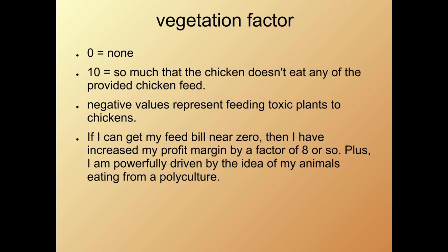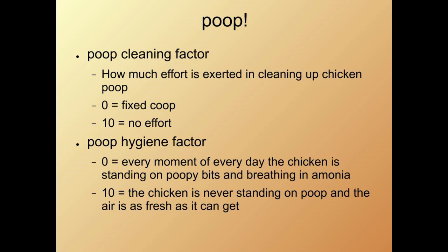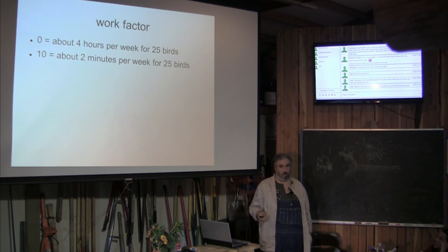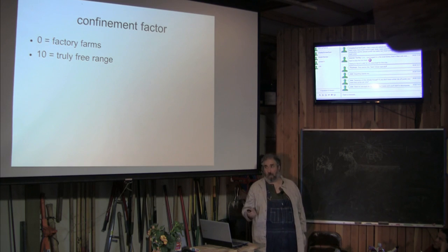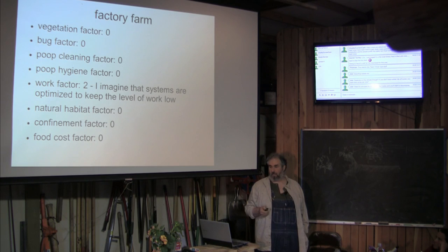Bugs — they need bugs. Poop — there are two poop factors. One is how much time does a chicken spend standing around in its own shit, or being forced to eat stuff that's covered in its own shit. The other one is how much chicken shit do I have to deal with, and how much work do I have to put into caring for these chickens? Then natural habitat, which is related to vegetation but also includes shrubs and trees. Confinement — how much movement are they allowed, 100 feet or a tiny cage? And how much I spend on food.